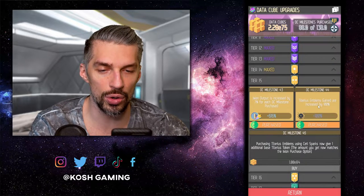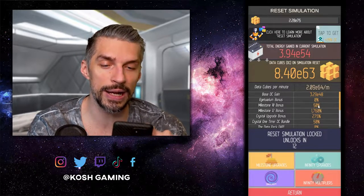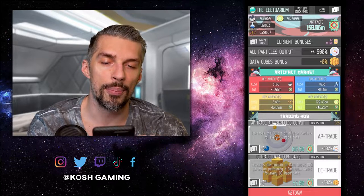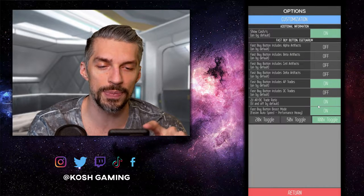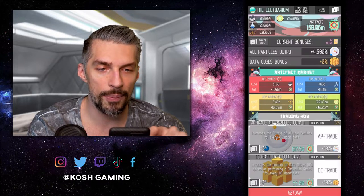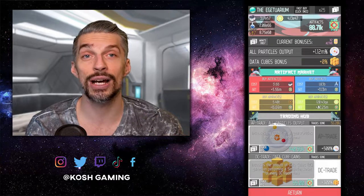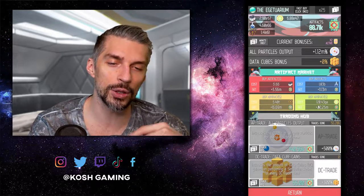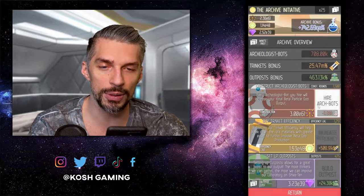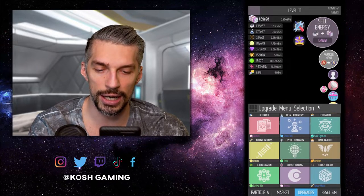Depending on whether you have the milestone that saves 5% of your artifact solutions and G points on reset — milestone 42 — if you have it, go to the Edge It area and buy all the AP trades. You can do it manually, but it's hard. I advise going to Options, making sure it's set to buy only AP trades without buying anything else, then pressing Buy Once Auto — and you spend nothing but bought all the particles output things. That's the most efficient way.